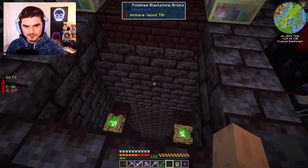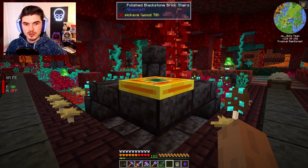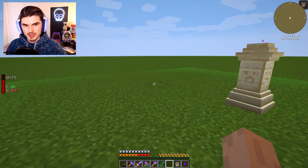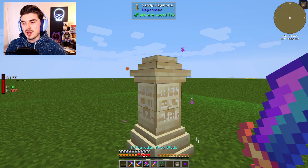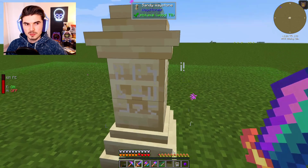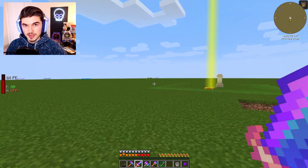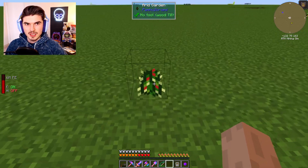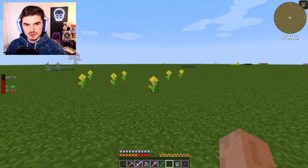Let's hop down here and head to the mining dimension. I have our telepad set down right here. All you have to do is shift and right-click on it and it's going to take you to the mining dimension. I have already been here, which is why things are set up like so. I did set up a waystone here — you can use waystones cross-dimensionally. So if you didn't want to use the telepad, you can put a waystone down and it would work perfectly fine.